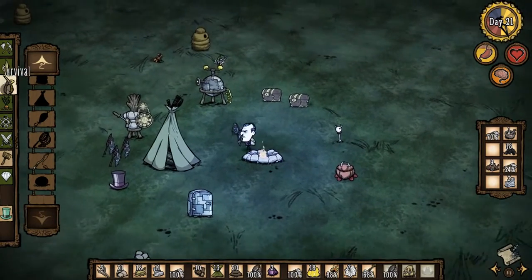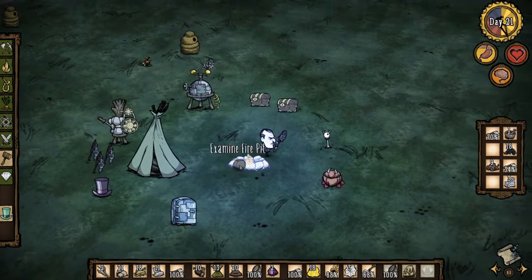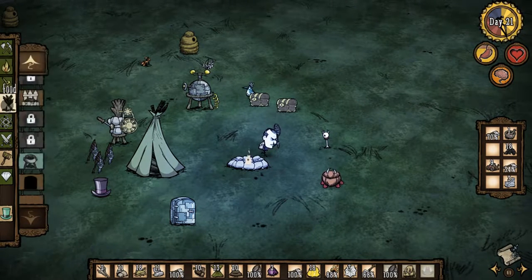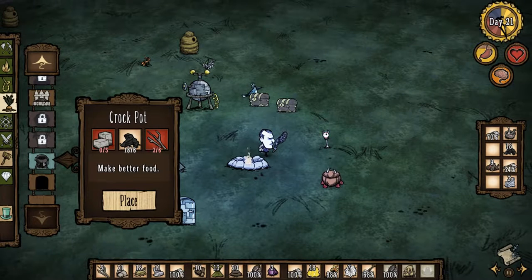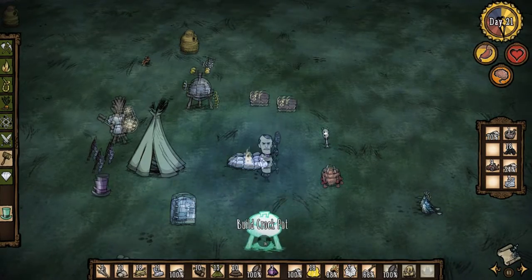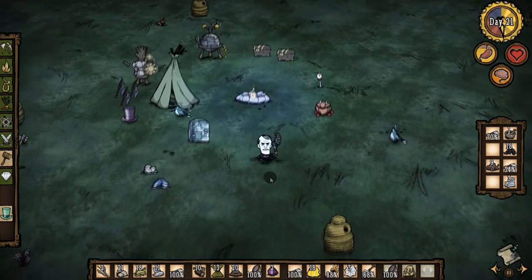I made one crockpot previously, so I will show you how to make one also. It needs three cut stones, six coal, and six strings. I already have one in my inventory because it is very useful for us.